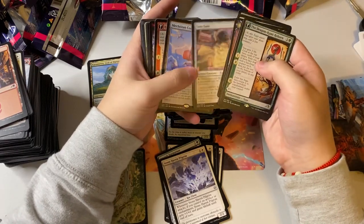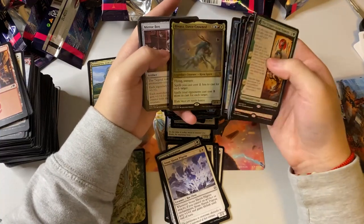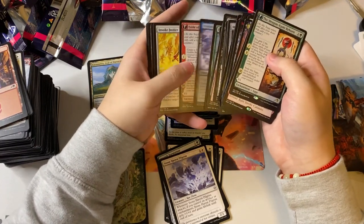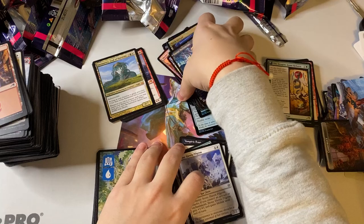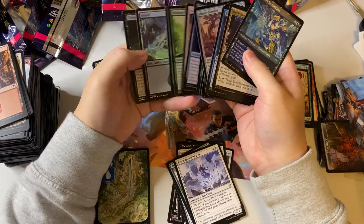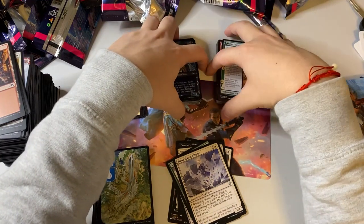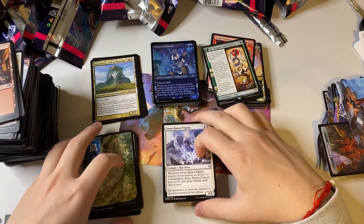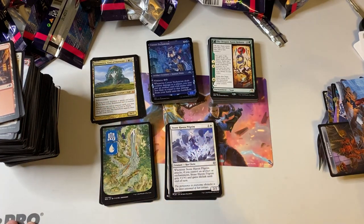We pulled two of the same cards — one foil and one non-foil — that's really good. Overall I think this was a great box. The only thing I didn't pull is what I wanted — the Boseiju — but other than that it was a great set. I love the foiling, love the arts. I do have another box but it's my friend's and I can't open it — I'll be very jealous if he pulls a Boseiju. Thank you guys so much for watching, hope you enjoyed the set booster opening of Kamigawa: Neon Dynasty. Catch you later, peace!